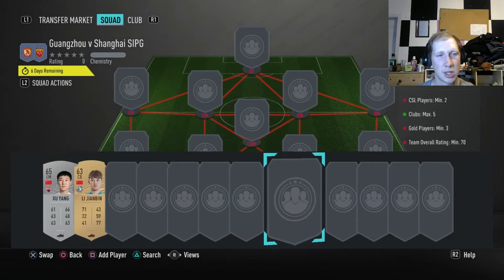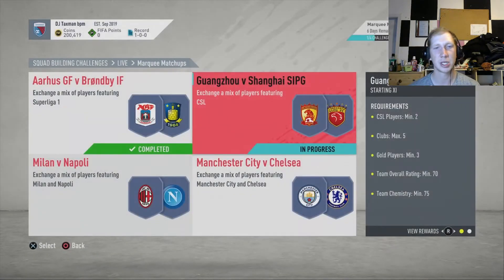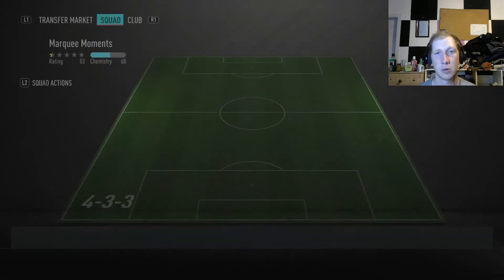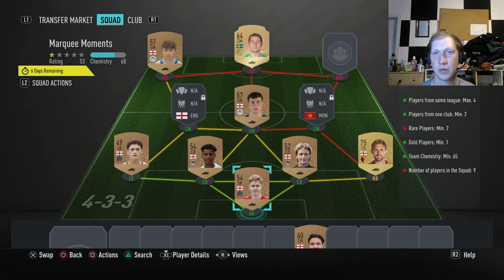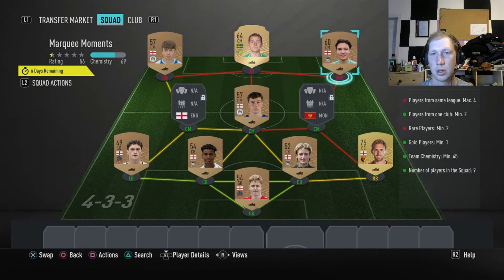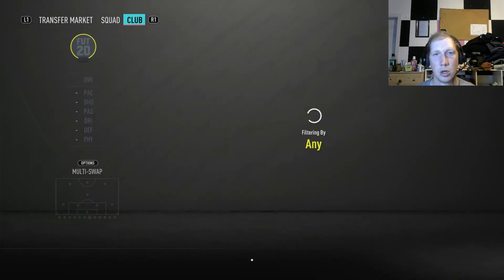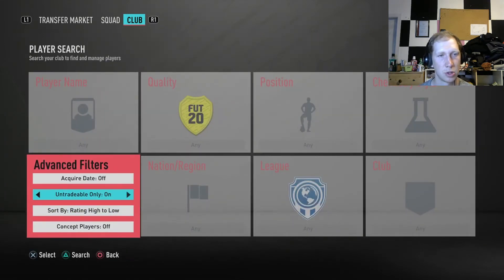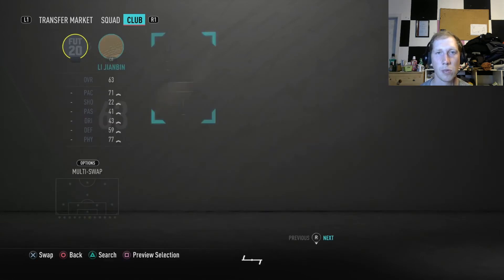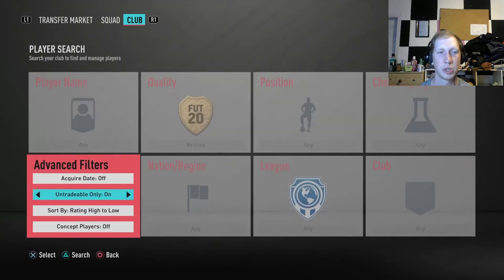I've still got these two guys, both untradeable, so I'll try and complete this for the next episode. In the meantime we have completed the marquee matchups - I did this a little bit earlier, I'll load it up and show you guys. Turns out we used one of our right wing players. We need players from the same league - that doesn't count - and one of our rare players. We want them to be bronze, so we'll try not to use him.